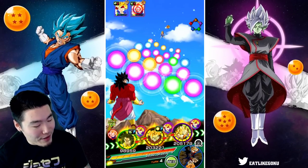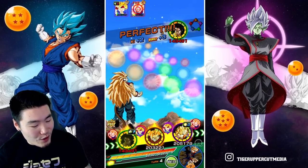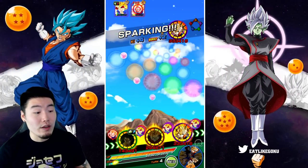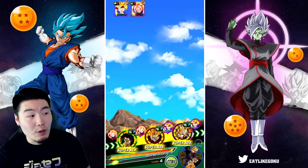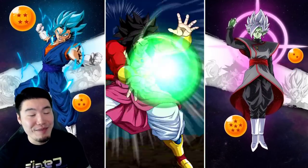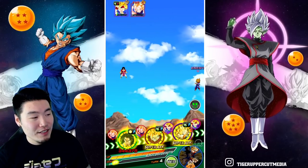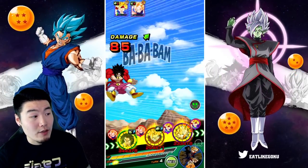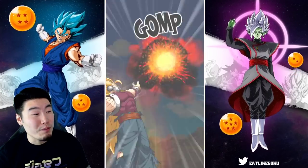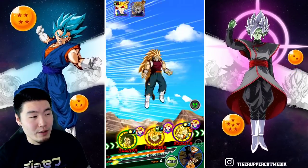I'm gonna put Super Saiyan 4 Broly there — if anybody deserves to finish this showcase off, it's Broly. Look at that, 92K damage before he Supers. Now let's see what kind of difference we see in the damage after he Supers — wow, from 92K to 58K, to 85K, to 109K. Huge, massive difference. It's crazy. Vegeta Jr. should be dead — there we go.